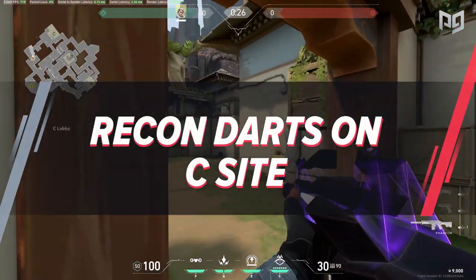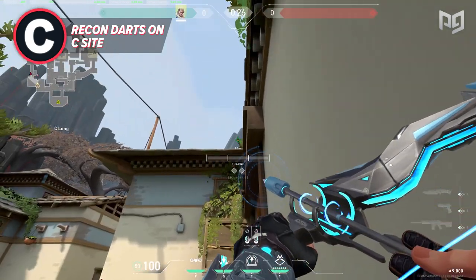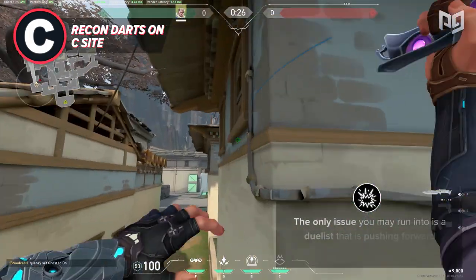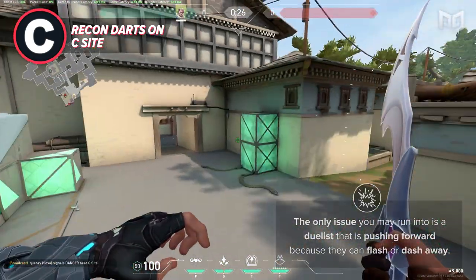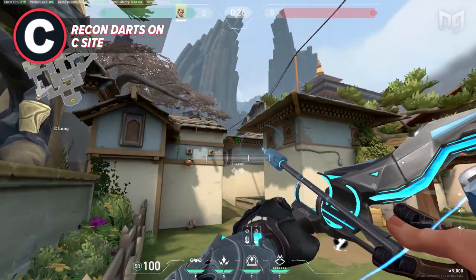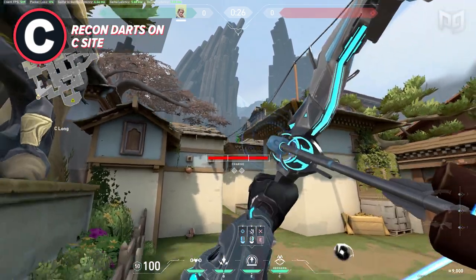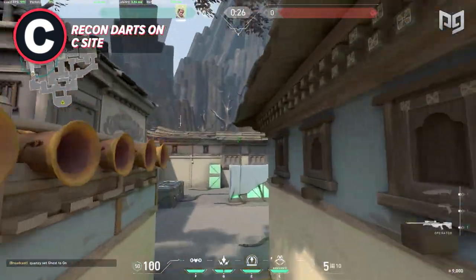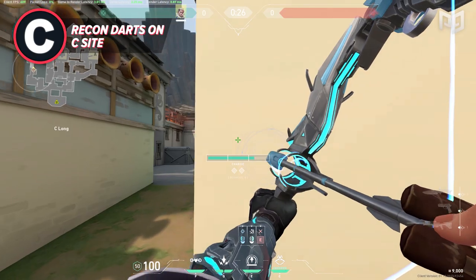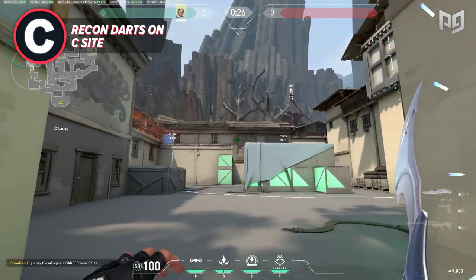Moving onto C site — because of its single lane layout at C long, you don't necessarily need to recon dart the lane to stop aggression. Opponents can't really establish a way to push simultaneously like they might at C long and C sewers. By simply pushing forward off the barriers, you can post on an off angle to see if anyone is pushing. The only issue is a duelist who can flash or dash away. Let's talk about the two execution darts to remember for C site. These are both great at scanning pesky corners and will likely clear every portion of the site. Even simply walking forward and throwing one on the back wall can be more effective than lineup darts. Change them if they are no longer getting scanned or broken instantly.